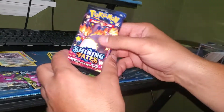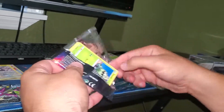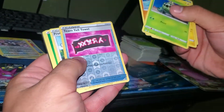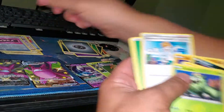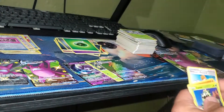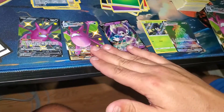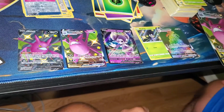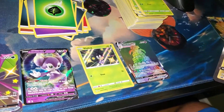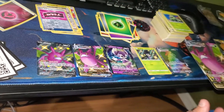Last pack — let's see if Charizard can bring it home with a fire hit. It does not look promising... nothing. Definitely a weaker box overall, but you can't always get all the good hits. The promo card was the main reason I was opening it, so mission accomplished with that. The jumbo Crobat, Alcremie, Morpeko, and Crobat — not bad at all. See y'all next time!